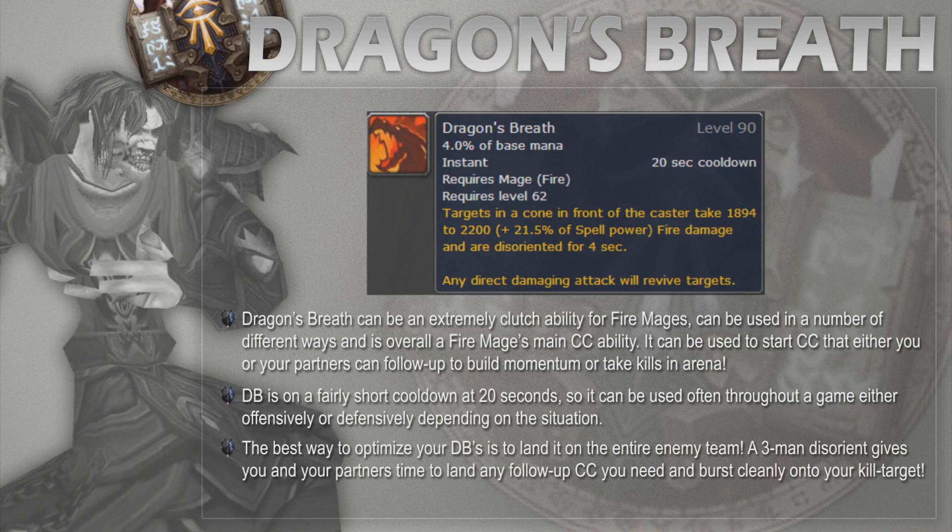The best way to optimize this ability would be to try to get a Dragon's Breath disorient on the whole enemy team. This would allow you to free cast CC along with your partners to give you a clean setup. Obviously this is not always possible since the whole enemy team won't always be stacked up, but it's really good to be looking for opportunities like this.